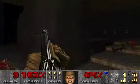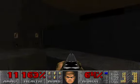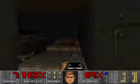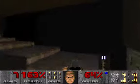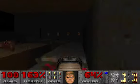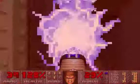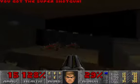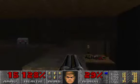You can keep not worrying about health because there's a secret with a megasphere and a mega armor in it. You can skip the revenant fight if you just jump on this platform and get going, but for 100% I'm going to kill them with a plasma gun. There is a super shotgun here — if you fall down there is no escape.